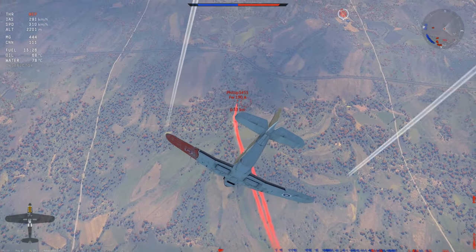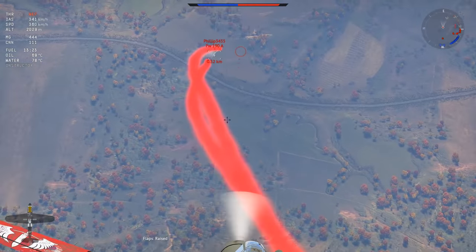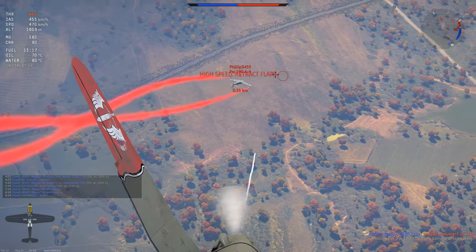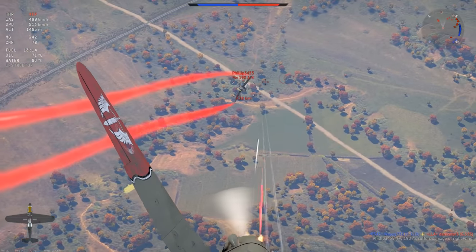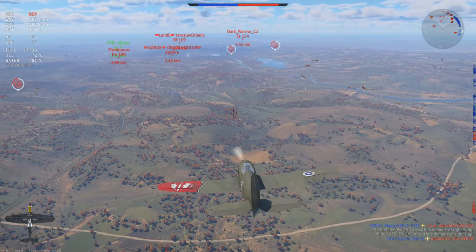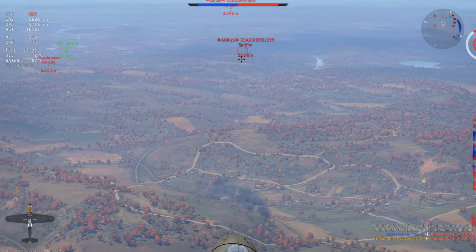No matter, because it's a 190 and he's extremely slow. He just doesn't have the power or the maneuverability to really get away from us at this point. He's very slow in front of us, trying to roll around — but with this kind of speed, it doesn't matter how much you roll or how much you pull on your stick. You don't have the speed to actually dodge my rounds.